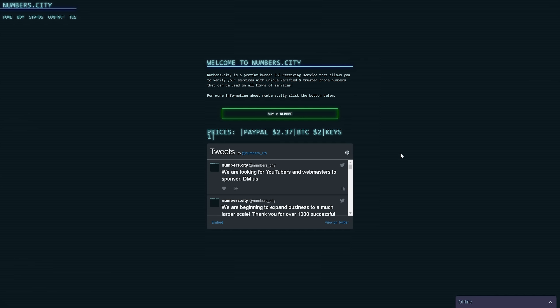We're going to be using this today to verify my Steam account — my smurf account that I use on stream. The payments you can use on this website are great: you've got PayPal for two dollars and 37 cents, Bitcoin for two dollars, or one CS:GO key. So what we're going to do is buy a number.